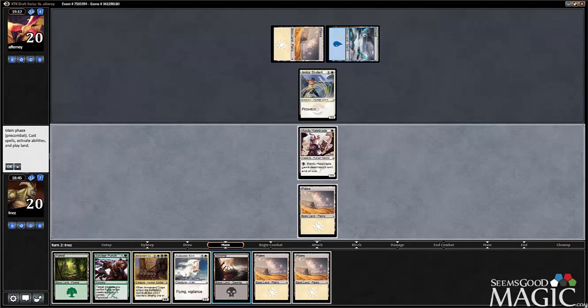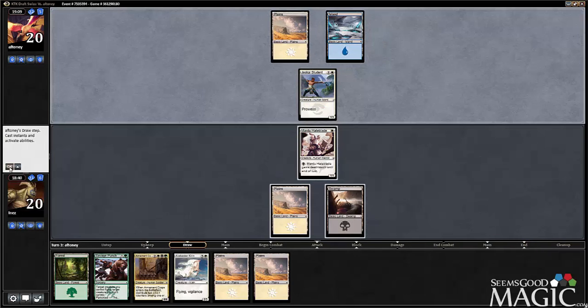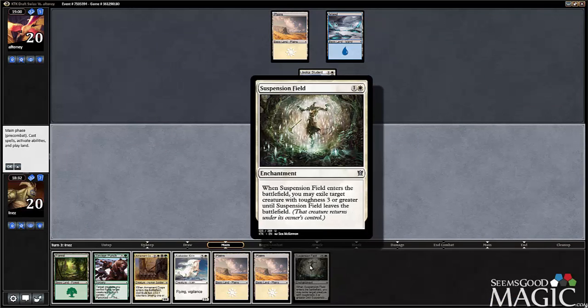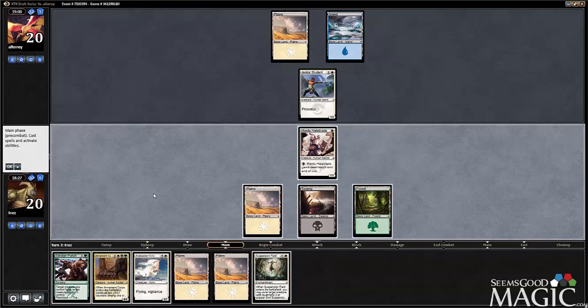Trade a Hateblade for a Student — I don't have any problems with that. He doesn't want to trade his Student though, which I find interesting. Suspension Field is nice, but not worth it on a Student. Much rather do it on a bigger threat later.